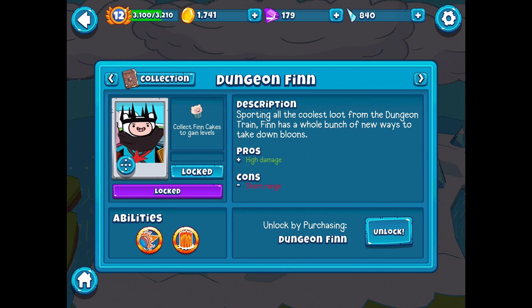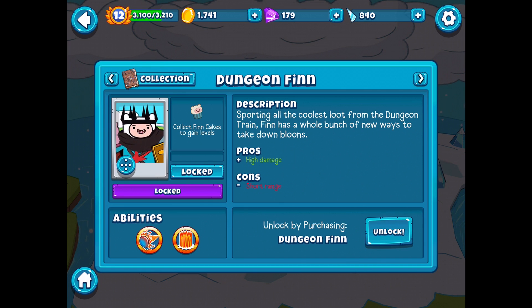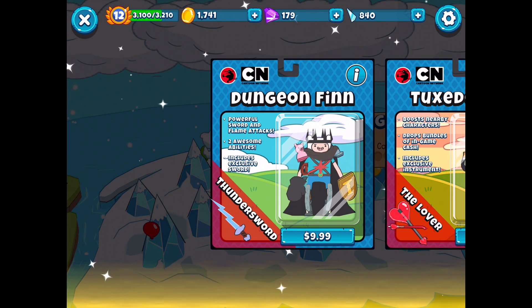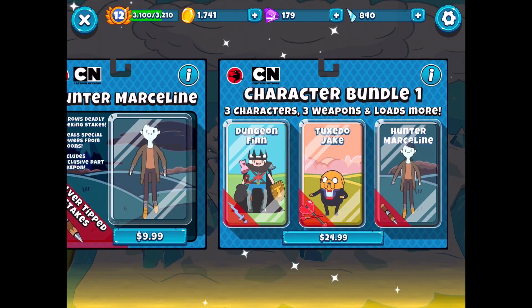You need Finn Cakes to level him up, of course, and he has abilities like activating a continuous stream of concentrated flame, and also activating a massive burst of damaging fire, which is pretty cool. We can only unlock him by purchasing Dungeon Finn, so let's give it a shot. This is where we can see his little pack, and they're all like $10 each, so it'll be fun to check this out.